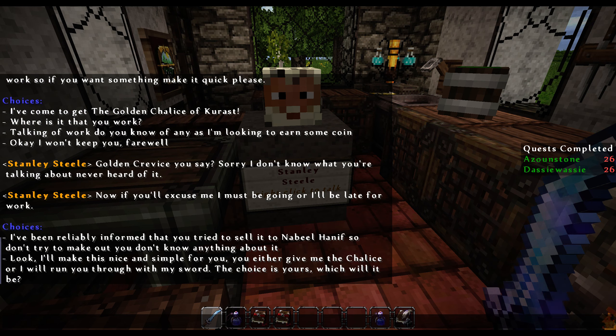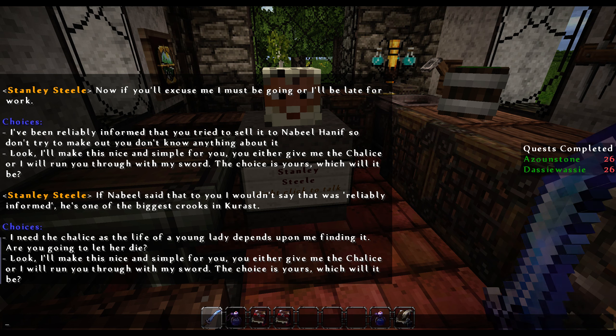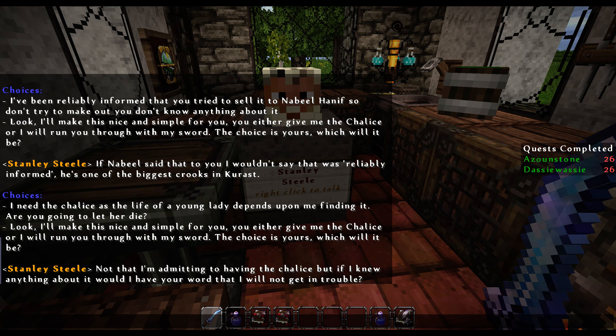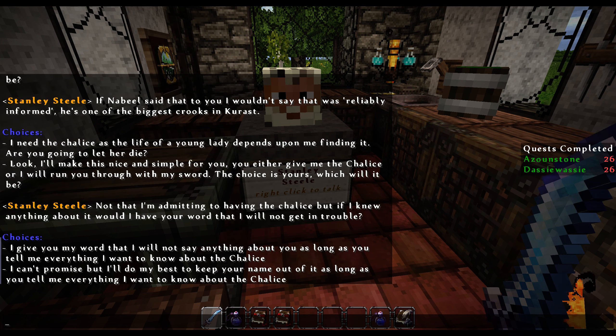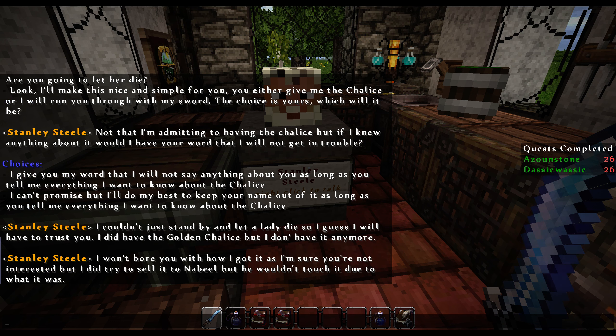We tell him we've been reliably informed he tried to sell it to Nabil Hanif. He points out that he wouldn't call that reliably informed since Nabil is one of the biggest crooks in Curast. So we choose the top option: 'I need the chalice to save the life of a young lady — are you going to let her die?' He tells us that not that he's admitting to having the chalice, but if he knew anything about it, would we give our word that he won't get into trouble. We give him our word, as long as he tells us everything. He did indeed have the chalice, but he hasn't got it anymore. He did try to sell it to Nabil, but Nabil wouldn't touch it due to what it was.